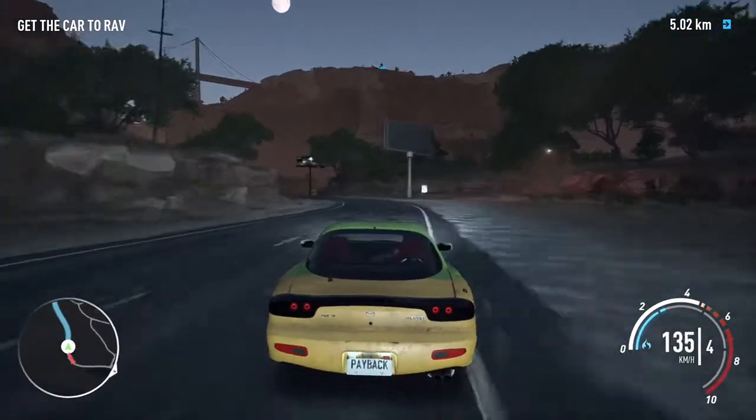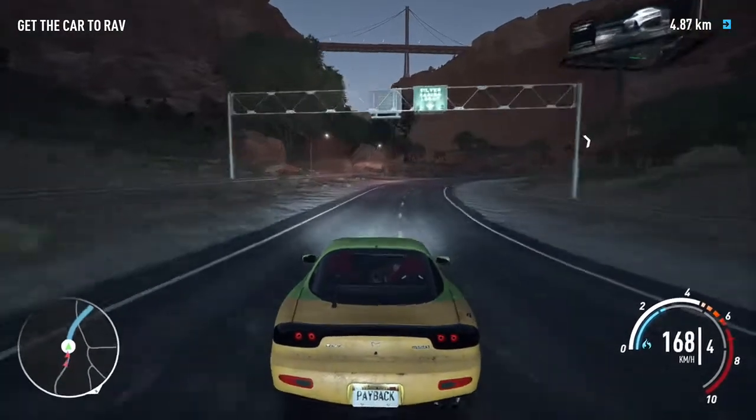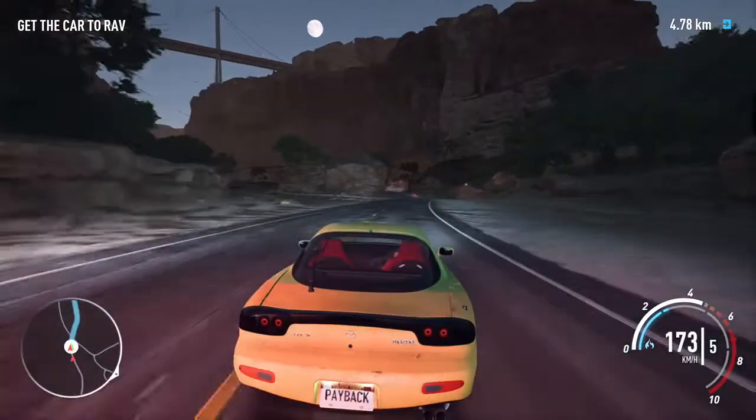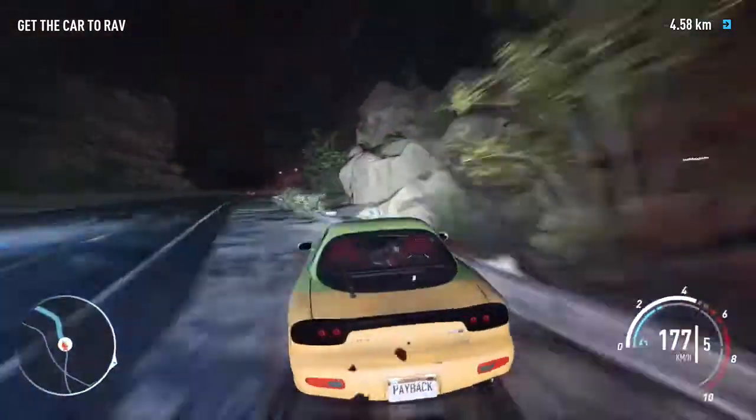This is Adam-13, we're on pursuit of a modded RX-7. Subject is heading southbound through Silver Canyon. Calling all units, Adam-13 in pursuit of a modded RX-7. The subject is traveling southbound through Silver Canyon.